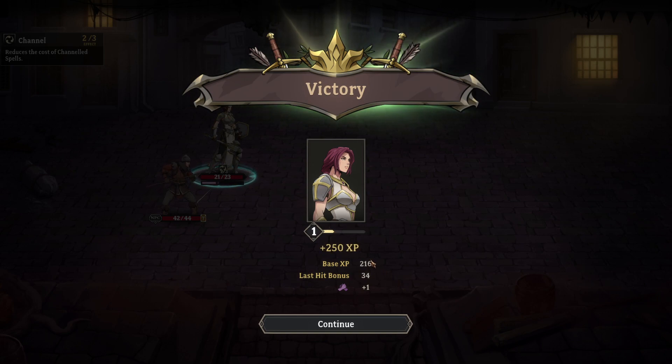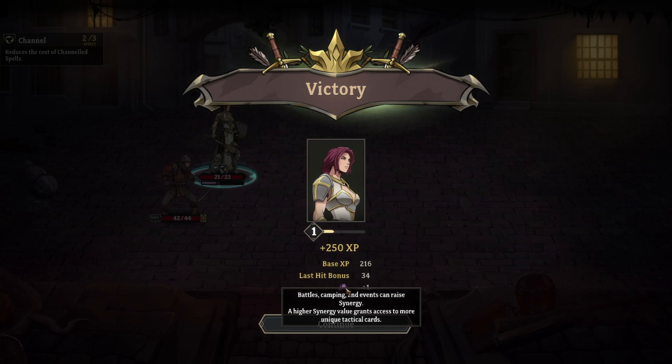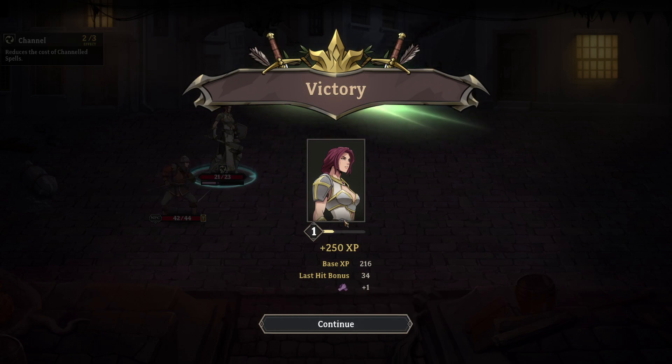Victory! 250 XP. Last hit bonus. Battles, camping, and events can raise synergy — a higher synergy value grants access to more unique tactical cards. Synergy plus one. And we're level one. Very cool.